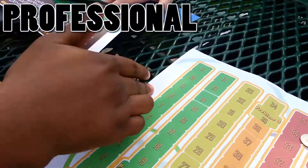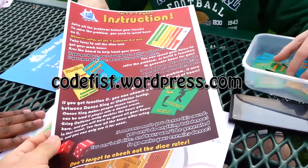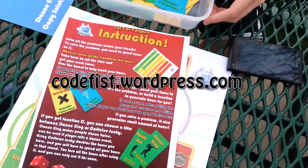There's our professional, looks very board game-like introduction paper. You can find them on our website, codefist.wordpress.com. Go find your own game, print it out, and play and have fun with your friends. Thank you and goodbye!